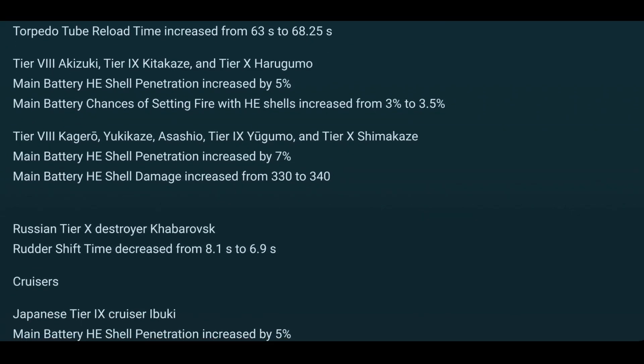The Japanese gunboats get their guns buffed — increased HE penetration and better fire chance. I'm not sure that something like the Kitakaze or the Harugumo really needed a better fire chance. But maybe this is somewhat of a compensation for the HE fire damage change, because especially at higher tiers you're not going to be doing as much with fires. It looks like all Japanese destroyers from the Kagero up to the Shimakaze have gotten a significant buff to their guns as well.